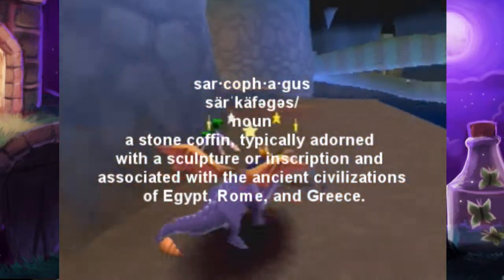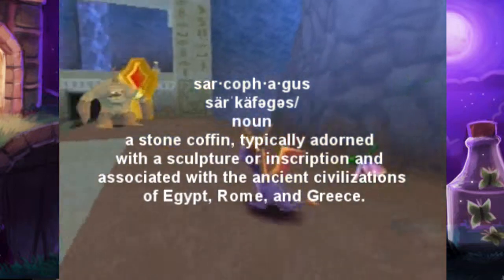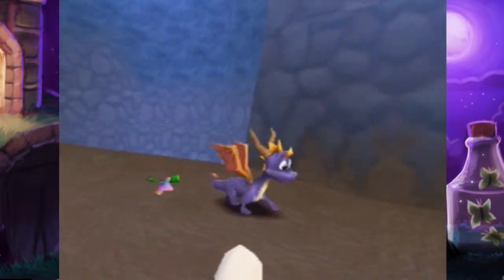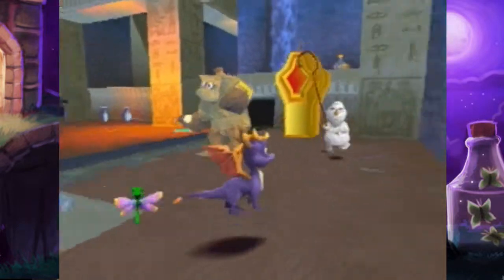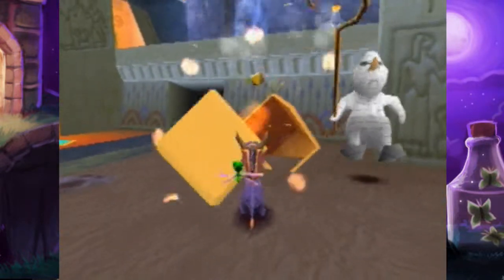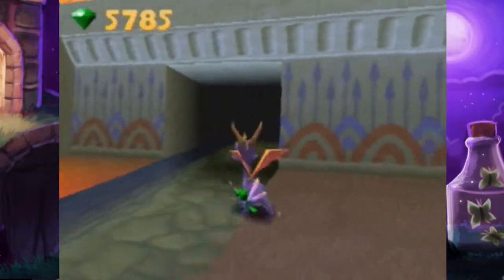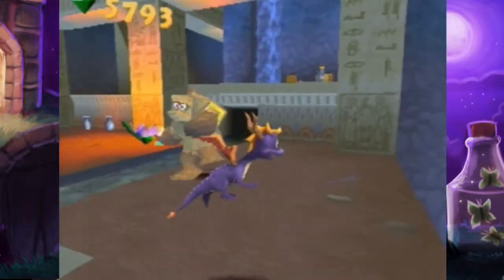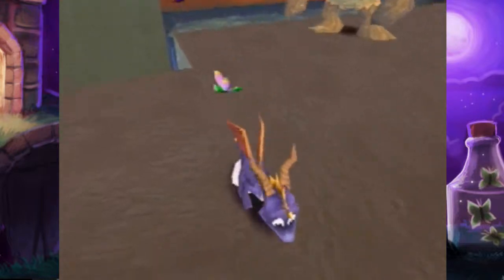Oh my goodness, I'm getting destroyed, even though I just did this level like a half hour ago to make sure I still knew what I was doing. That's just how it goes. And before we kill him - you can get a skill point if you swim back there, but we're not going to get it. It's not a very skilled thing, it's just hey look, I was opening. Let's go in there.